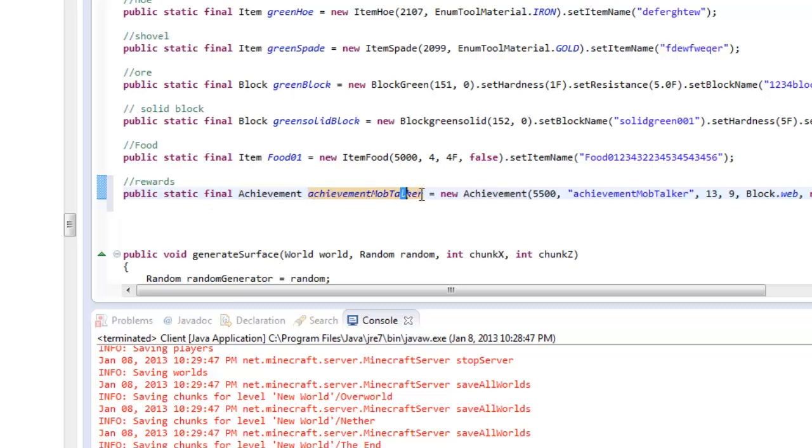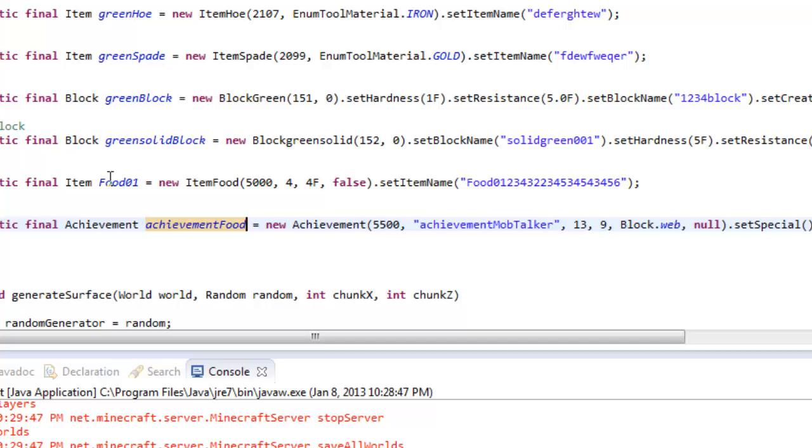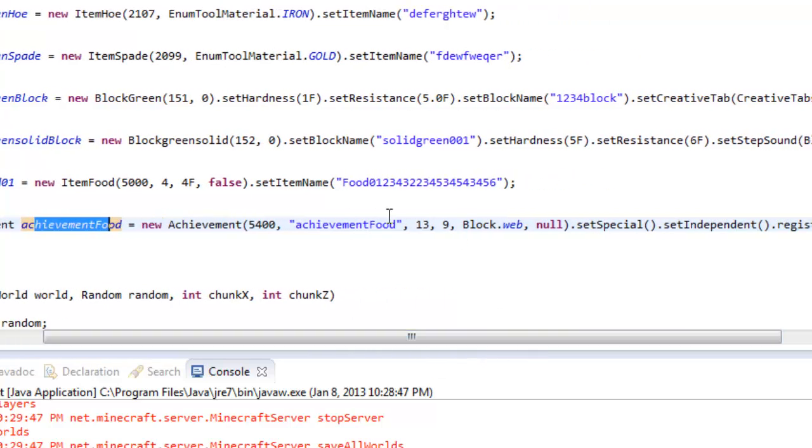We're gonna remove 'achievementMobTalker' and call it 'achievementFood'. This is our food achievement - when you craft our food item, that donut, you're gonna get yourself an achievement. So achievementFood is gonna equal a new Achievement, and here's the item ID of this achievement. You have to make sure it's unique and different from other achievements, so I'm gonna put 5400. Right here it says achievementMobTalker, so you have to make sure it's the same name as what you called it - achievementFood. Just make sure it says achievementFood.